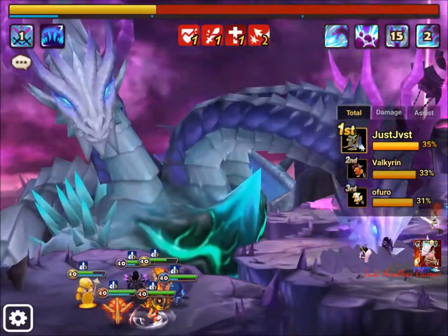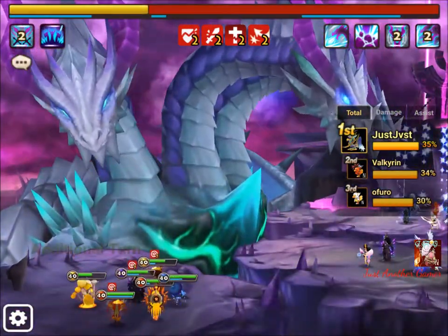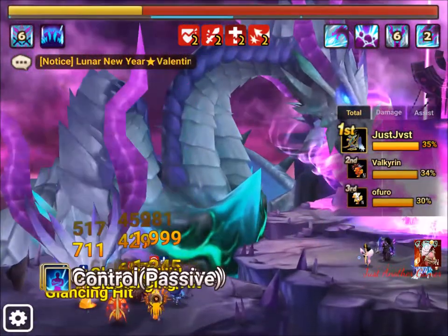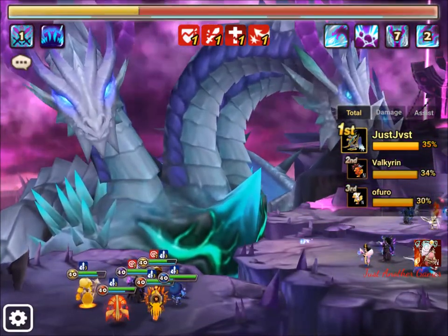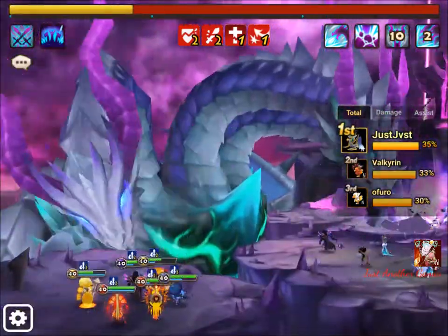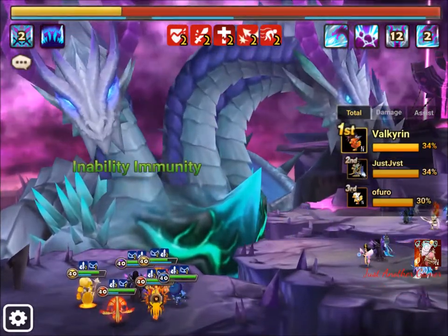I tried a nemesis rune set but I don't really see it working. It could be because I'm running double HP percent and a defense percent, so apparently the nemesis isn't triggering effectively. I'm not sure what to do next - I can't easily downgrade those runes back to plus 12 or plus 14.